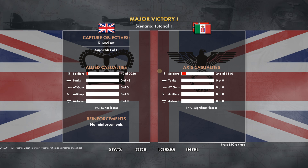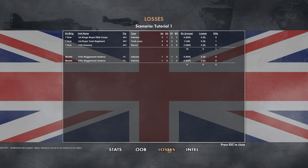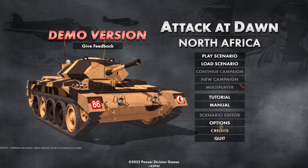Captured 1 of 1. We lost 79 casualties; the Italians lost 246. 4% minor losses, 14% significant losses. No reinforcements. You can see the stats — order of battle tells you what was in place here: parts of 7th Armored Division versus Gruppo Maletti. And losses — oh wow, this is nice. Intel shows you kind of where we started and what we were trying to do. Hit escape to close that.